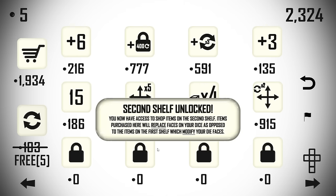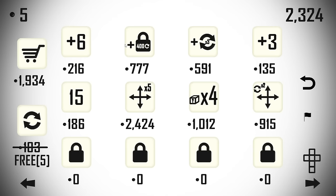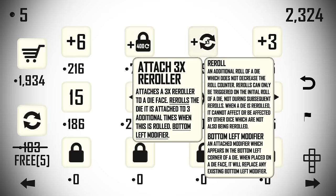Second shelf is now unlocked. You now have access to shop items on the second shelf — items purchased here will replace faces on your dice, as opposed to items on the first shelf which modify your dice faces. That's a change, or at least something I never realized. Let's take a look at what we've got here: a plus-six, a lock that adds a 400-roll lock to a die — the die cannot be modified and will have no value for 400 rolls, after which it will dupe itself. That's sick. A three-times re-roller is also sick.